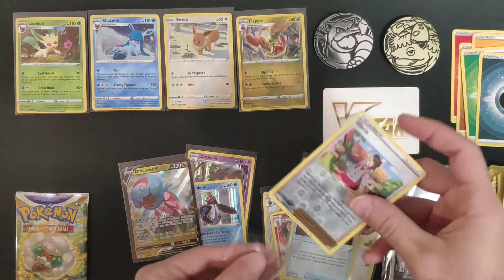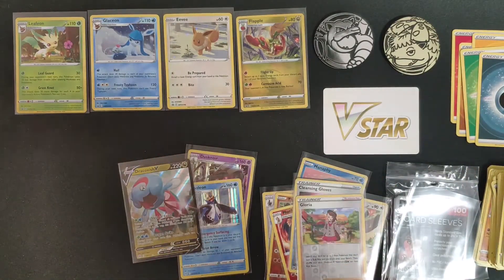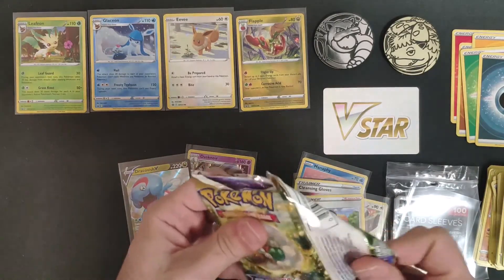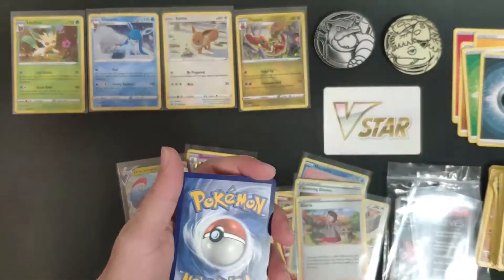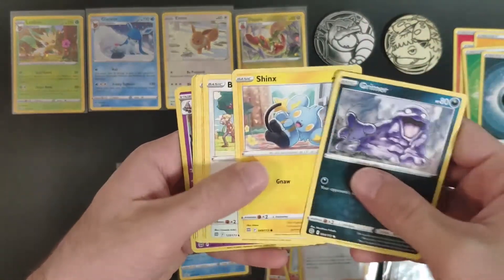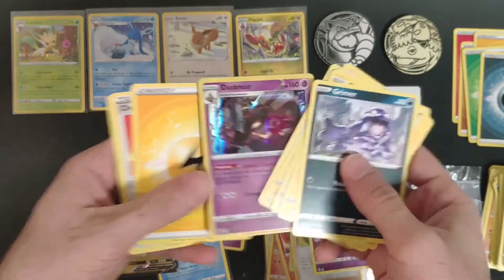Even if I don't get anything special from the last pack, I basically got value from the promo cards and the coins. It's always nice to open Brilliant Stars packs. We got a black code — let's see what we got for the last pack. We got Beldo and another Duskner — two of them! Very cool.